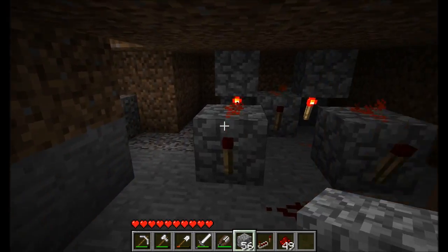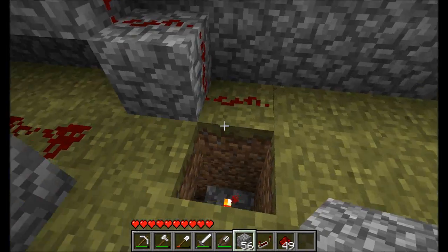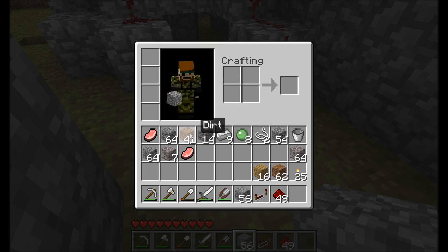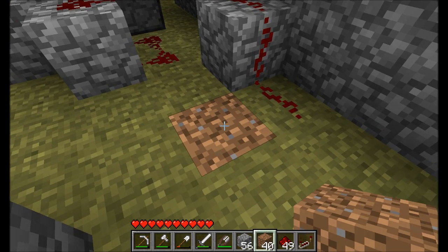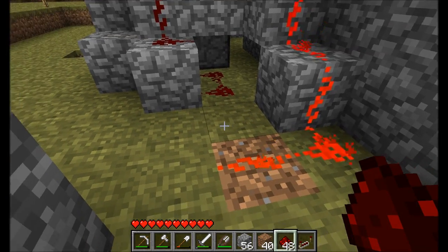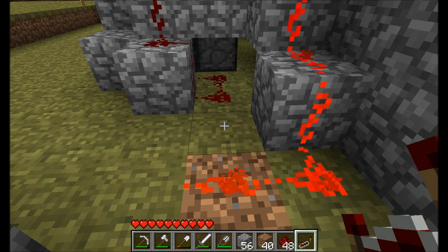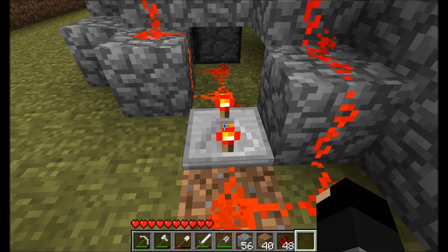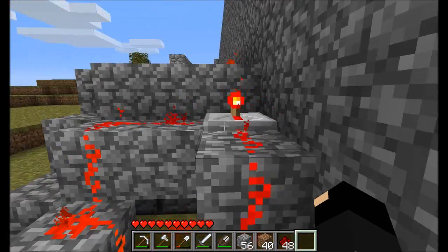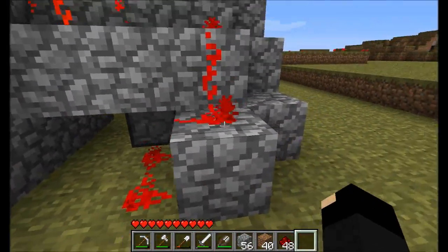That will transfer through the ground, so we're just going to go back up for a second and fill this last hole in. Now we can see that that's working — that's perfect. Obviously it's just on at the moment, but we'll have that sorted. The last repeater can go right here, again on the fourth tick, and that is our wiring complete all the way up and over and down the other opposite side.